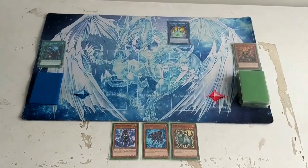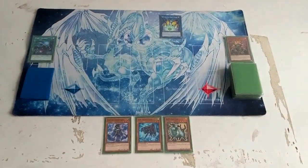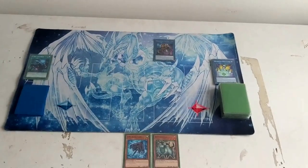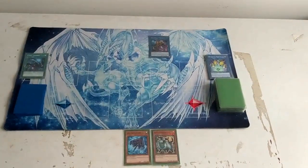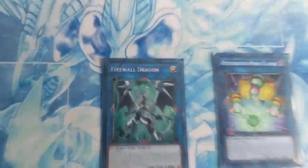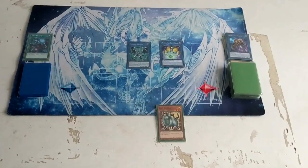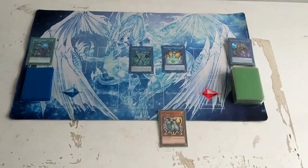As you can see, we have a Link 2 monster — Restoration Point Guard. We're going to start the Link Climb. First, we'll go into Transcode Talker, which is a Link 3. And then we will go further to a Link 4 — Firewall Dragon. That is Link Climbing. We went from Restoration Point Guard to Transcode Talker and then into Firewall Dragon.